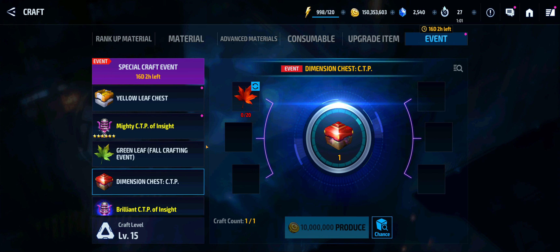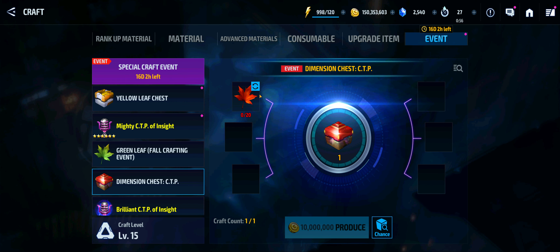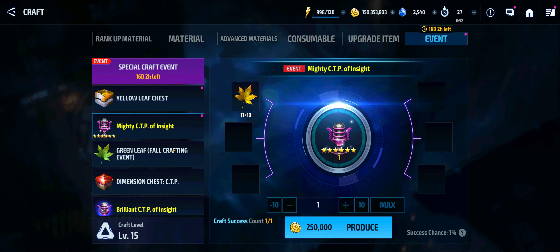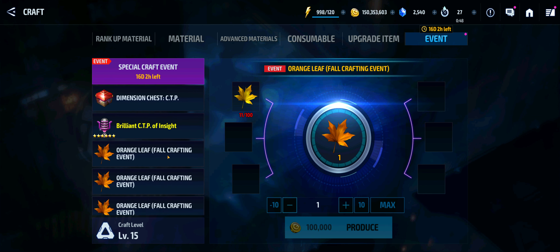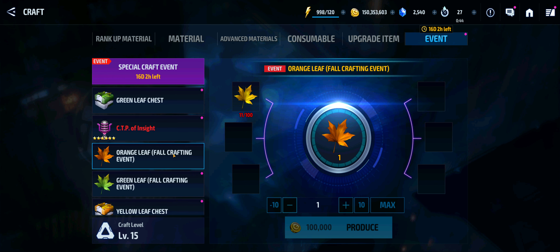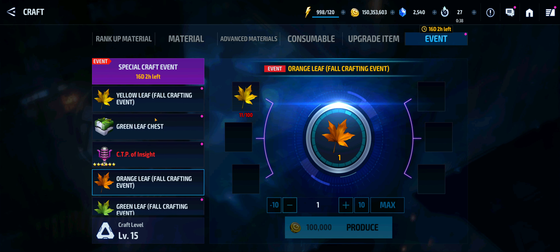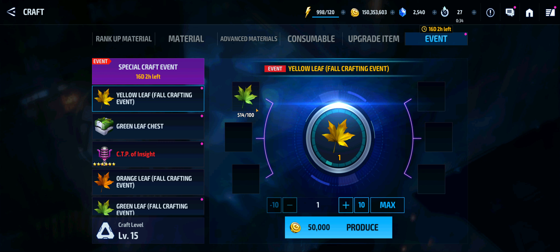Your second event that you want to be aiming for is the red leaves. I would be building up for these items so that way you can basically get them, because you really are going to want these orange leaves. The orange leaf crafting is going to be hard just because you have to accumulate so many of the yellow leaves, which means you have to accumulate the green leaves, so that way you can craft some of these events.